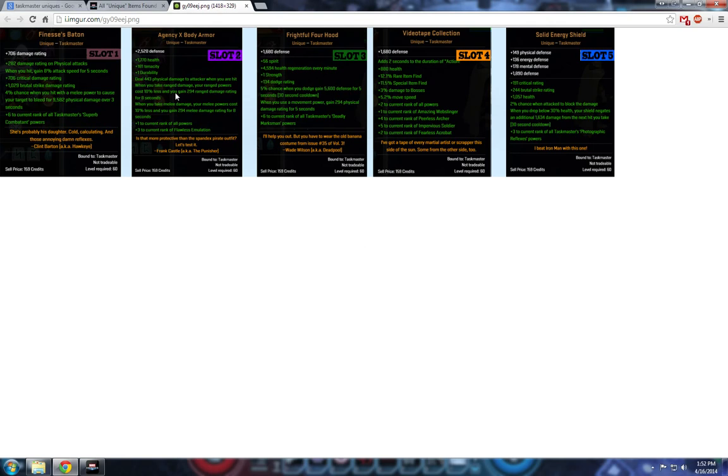Slot two is Agency X Body Armor — some defense, health, tenacity, plus one durability (which will become really strong with the new stat review coming up). It deals 443 physical damage to the attacker when you are hit. When you take ranged damage, ranged powers cost 10% less and gain 294 damage rating for eight seconds. When you take melee damage, melee powers cost less and gain damage rating.